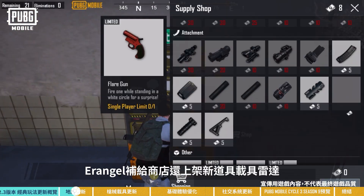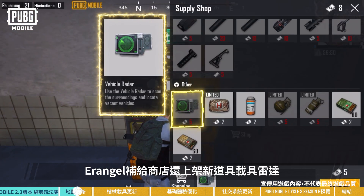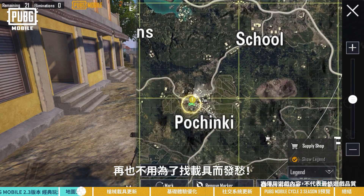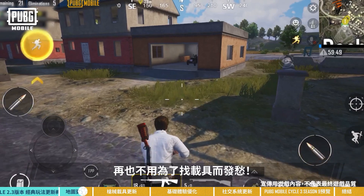We've also added a new item, the vehicle radar, to Erangel's supply shop. By purchasing this, you can quickly scan your surroundings for vehicles. You'll never have to worry about finding a vehicle ever again.